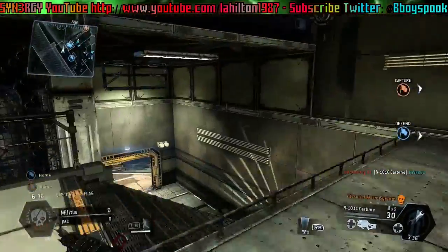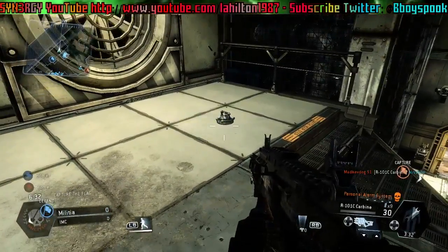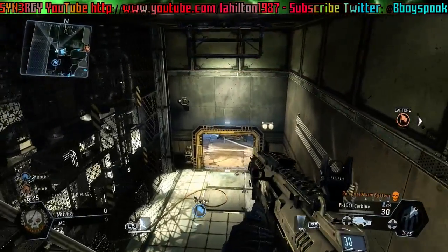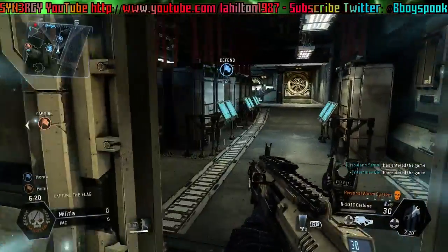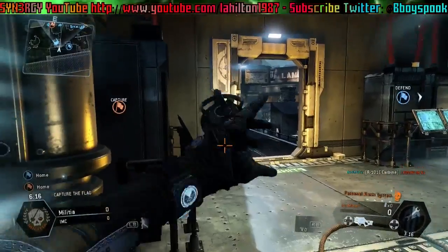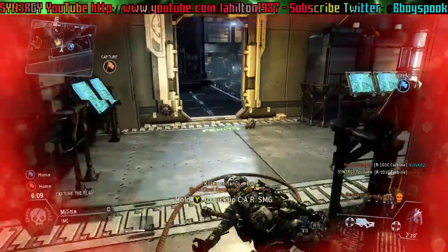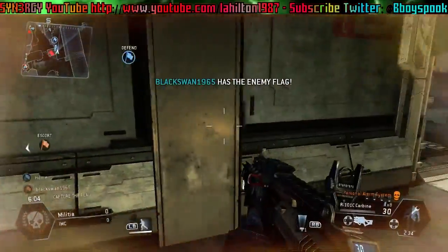You're basically going to see me in this middle building placing arc mines at every possible entrance. It does say unlimited, but that doesn't mean completely unlimited - a little trick: if you place too many down, your other ones will actually disappear over time. We're just waiting for people to start attacking us, and that was a pretty easy kill to pick up.